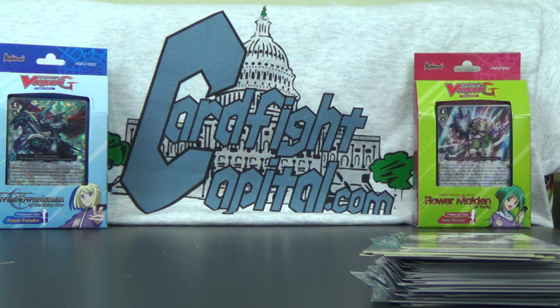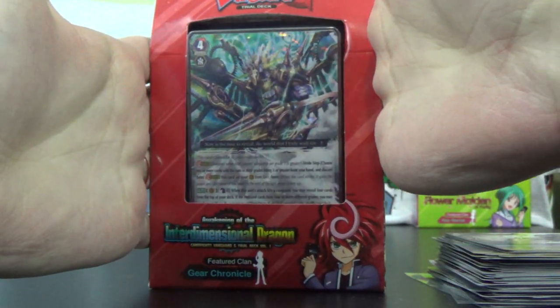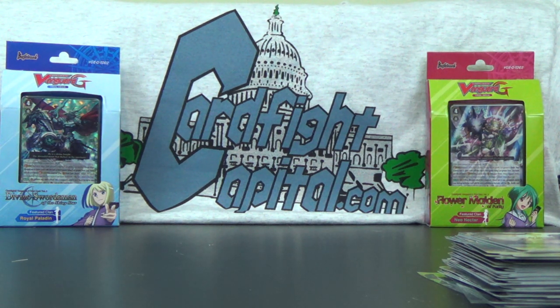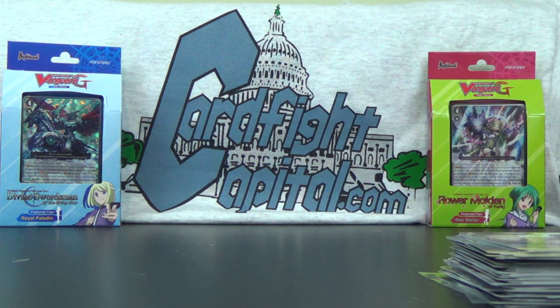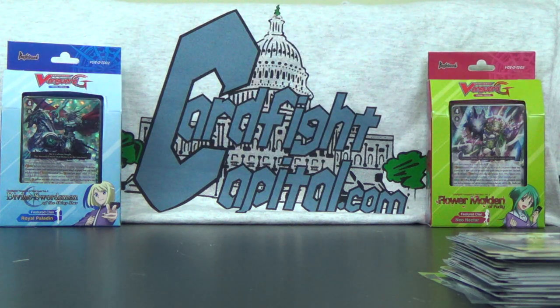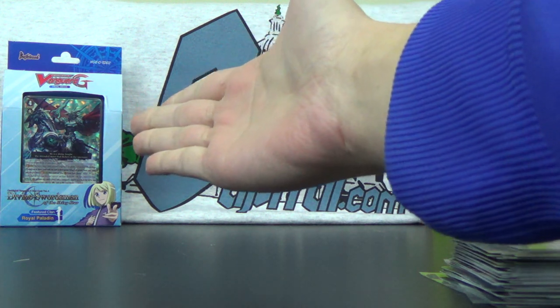So that's everything you can find in a sealed pack of TD-01, Awakening of the Interdimensional Dragon. If you're looking to get these, we have them in stock now on CardfightCapital.com. We have Volumes 2 and 3 in stock as well, and also all of the original trial decks 1 through 14, 16, and 17 — there's no TD-15, it got recycled into a set. That does it for Volume 1. Volume 2 is Royal Paladin, Volume 3 is Neo Nectar. If the links aren't there yet, they're not uploaded yet but should be up within a few hours. I thank you all for watching — please subscribe, smash that like button, and check out CardfightCapital.com for all of your Vanguard needs. I'll see you all next video for Volume 2.